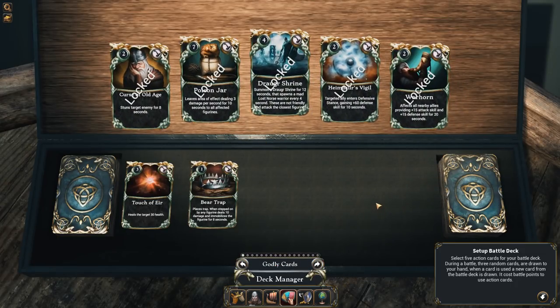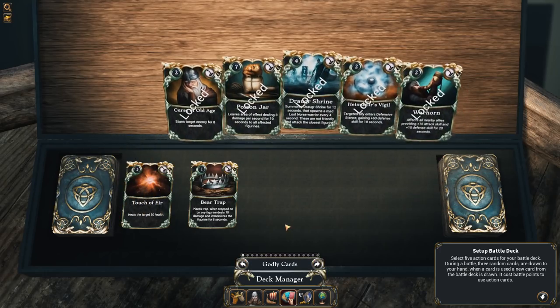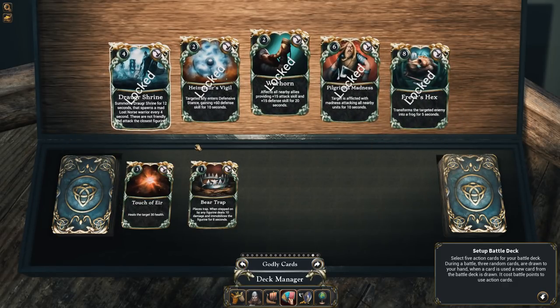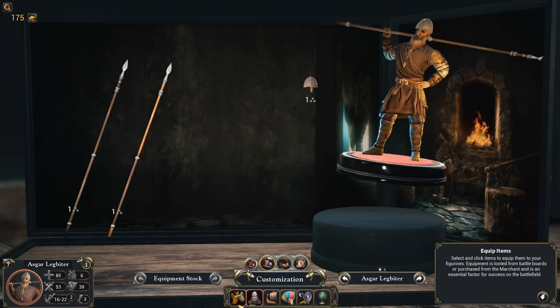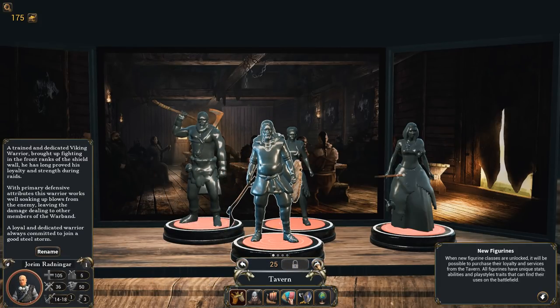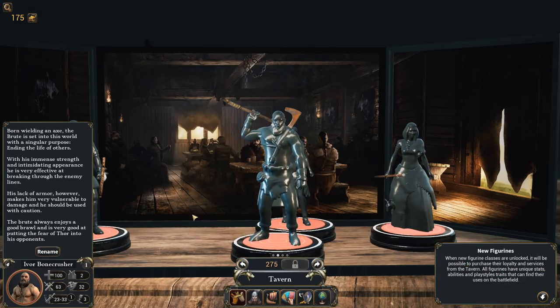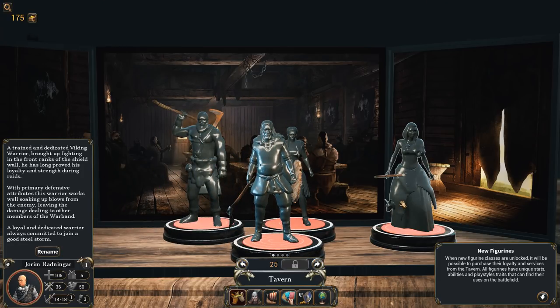We can see our equipment stock if we go back over to here. I can purchase these things if I wish — if I wanted to buy a better shield, I can purchase them in here. We have cards — I don't remember exactly how to do this, but I can move through them. I think we unlock them in time and we can swap what's in our deck. We have a heal and a bear trap in our deck at the moment. Buy new figures, which I cannot do right now. When they're unlocked, I guess in the story we'll unlock these guys and can purchase them.